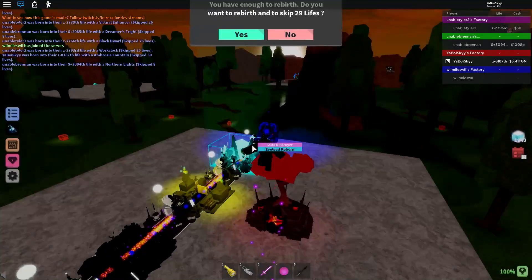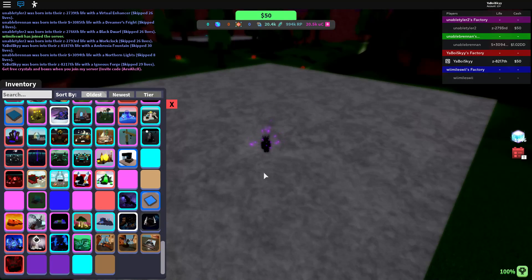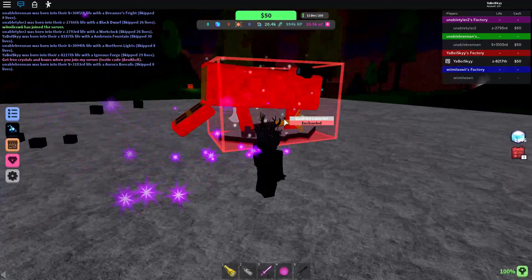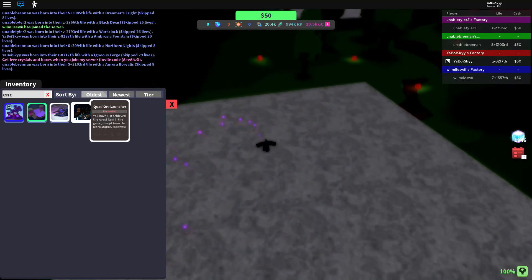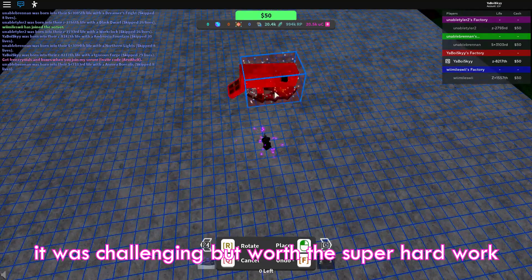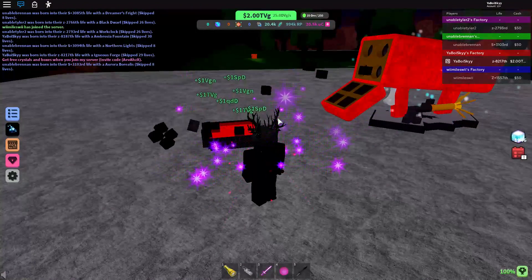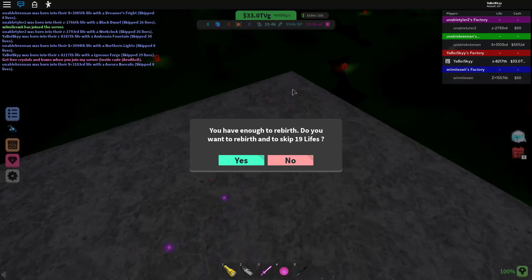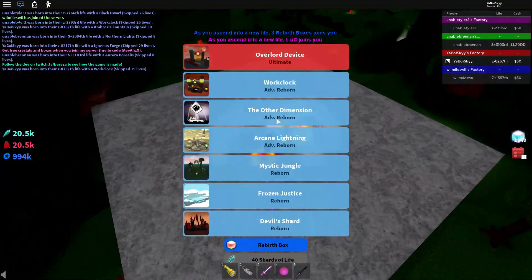The true overlord extractor is no longer the best mine I have, because while I was streaming a couple of the devs were in my game and they gave me what I believe is the best mine in the game — the quad ore launcher. The description literally says 'You have just achieved the rarest item in the game except from the nitro statue, congrats.' The ore value on this is just incredible — you place it down and we make instant TBG just from the mine alone, skipping 19 lives.